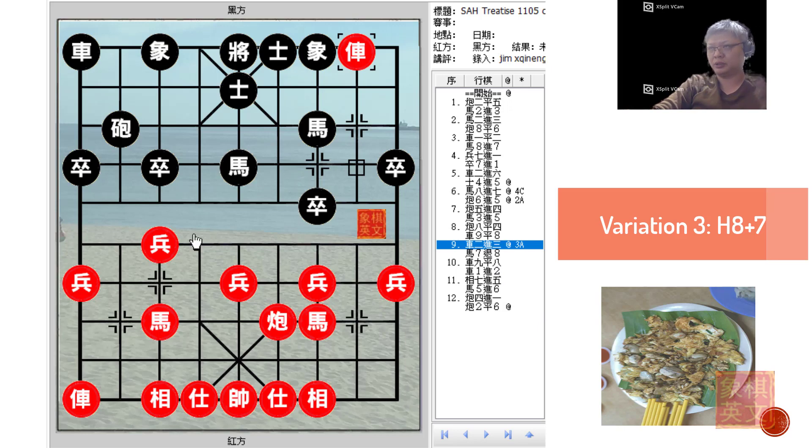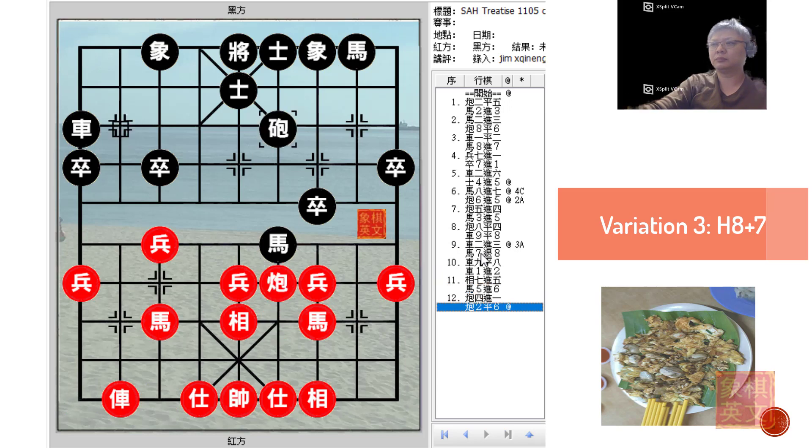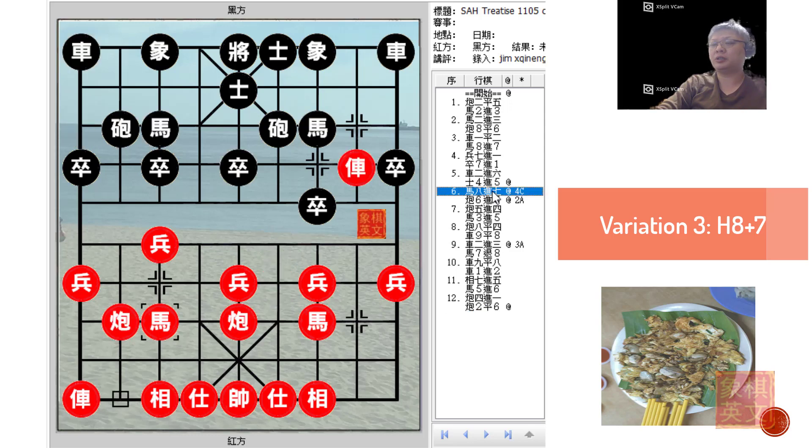After trading chariots, the pace of the game would become much slower. Black would try to offer a trade of material because the positioning and mobility of his pieces would be much greater than Red's, and Red would still have to find a way to develop both horses. In this variation, R8 shaped +7 would seem to be to Black's advantage.